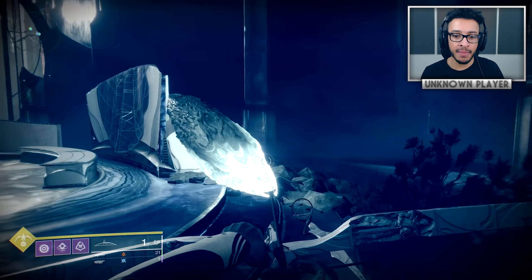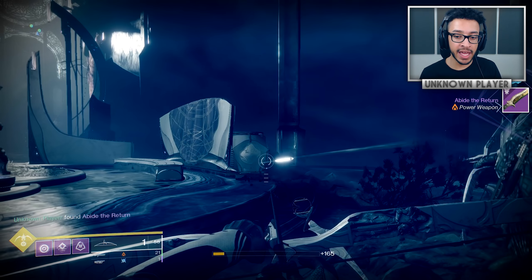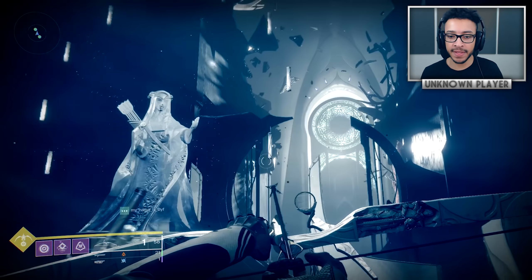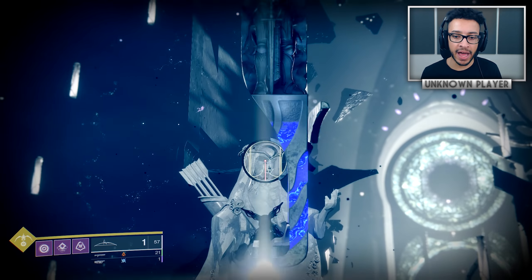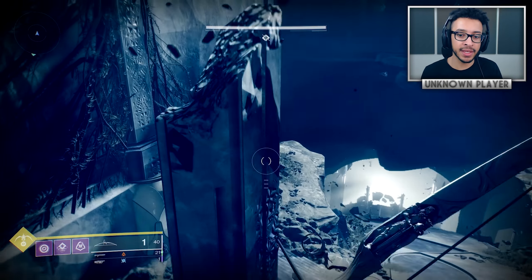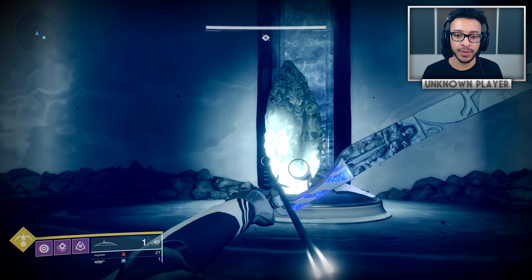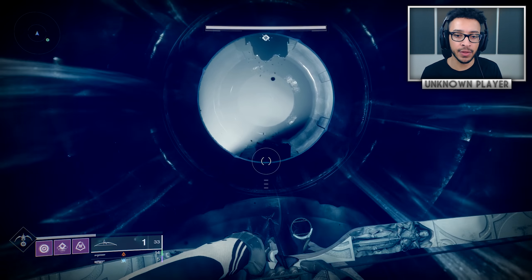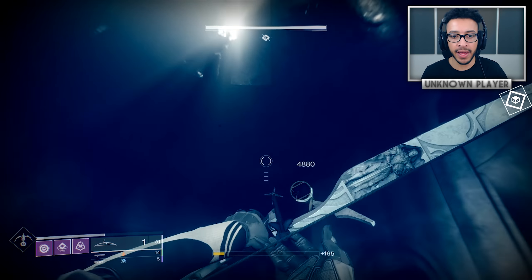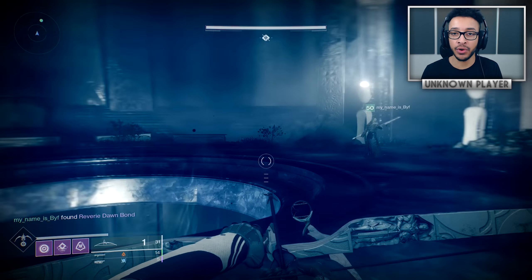After completing all encounters, go to the statue of Zeido and she'll let you collect the Wish-Ender exotic bow. A cool thing about this bow is that it's the only weapon in the entire game capable of damaging and destroying the corrupted eggs — those immune objects scattered all around the Dreaming City. The bow also lets you see enemies and eggs through walls. This makes sense lore-wise because Zeido used this bow to kill Ahamkara. There are dozens of these eggs scattered around the Dreaming City, so the hunt begins to find all of them and see what happens when you collect them all.